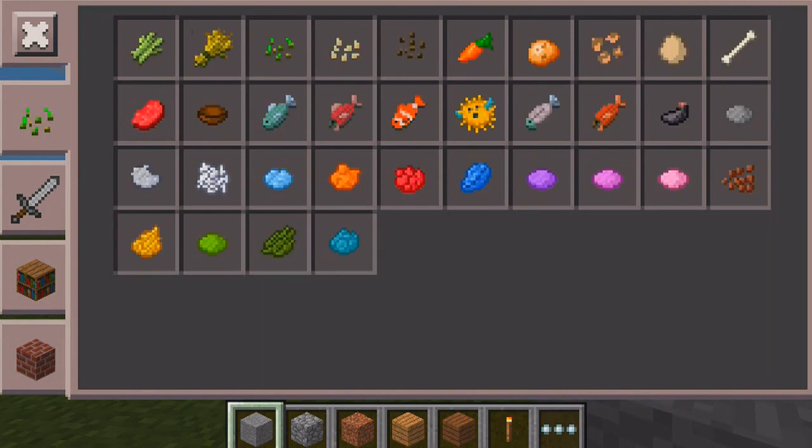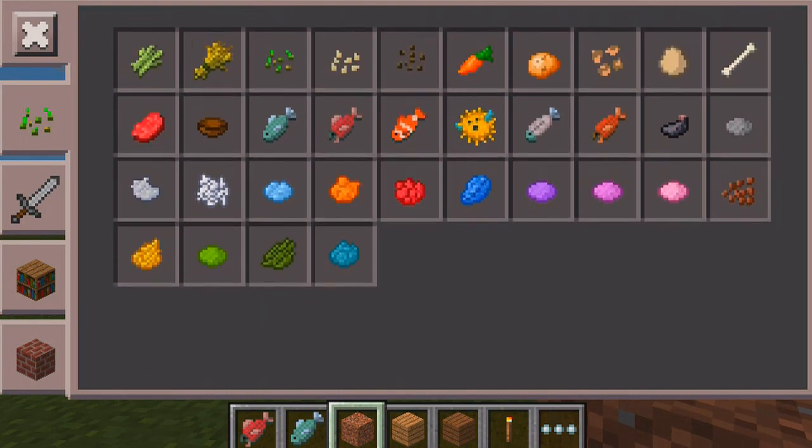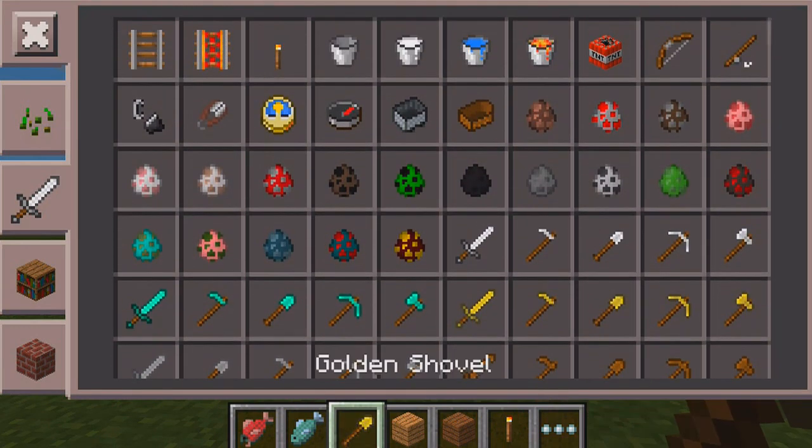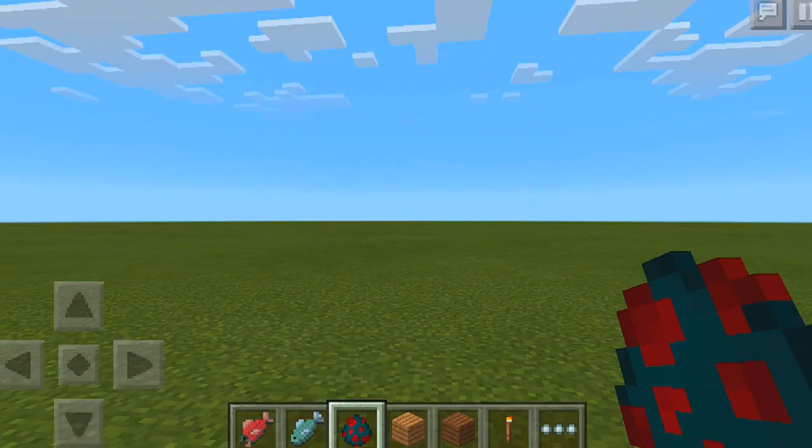They also added all the creative items in the inventory here, so you can actually see all the items pretty much in your Creative Mode inventory. We have some new fish here — salmon, clownfish, pufferfish, all the good stuff. We got the diamond swords, the stone stuff, the gold stuff. It's just great because before I believe it was just like an iron sword, pretty much along those lines.